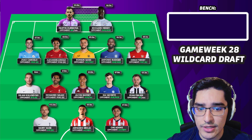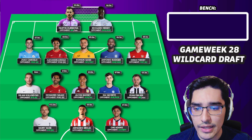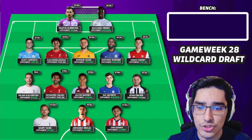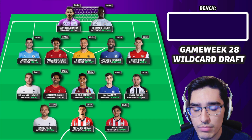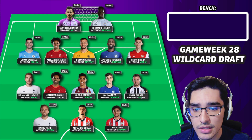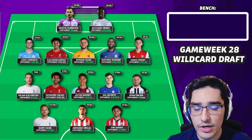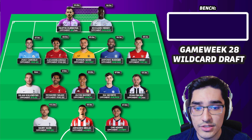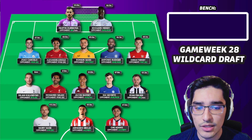Starting with the front line — this is a very template front line that people have been looking at, especially for blanking gameweek 30. Southampton will actually play in that match, and Broya and Adams are both in form and both looked good in the FA Cup. Adams is obviously the one who's slightly more in form but a little more expensive compared to most strikers, so he is a differential choice and a very good pick on the wildcard.